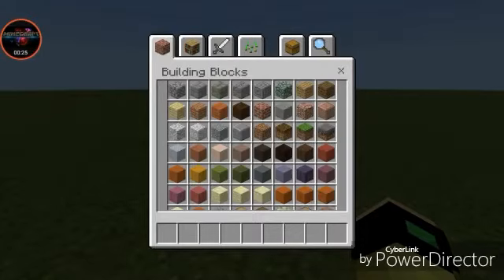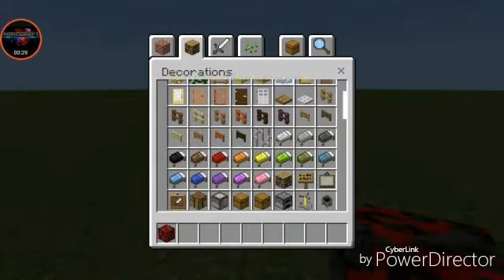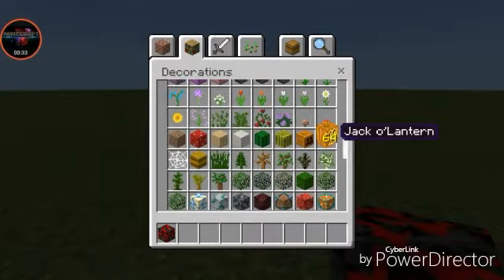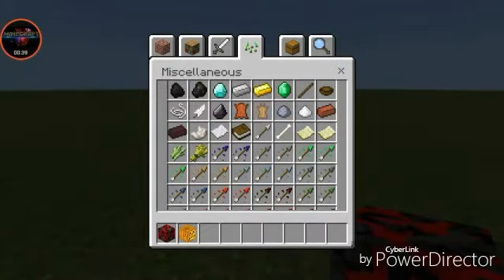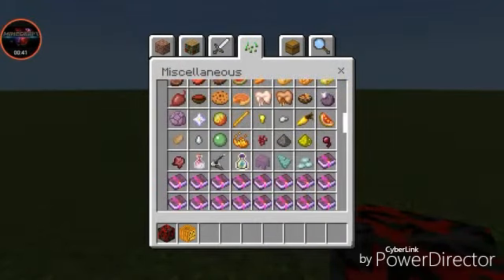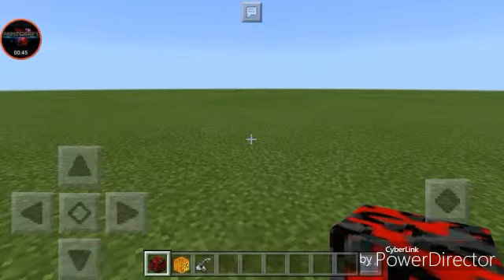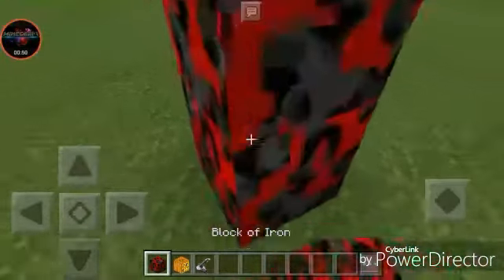Oke guys, kita langsung aja bikin robotnya. Ini block iron, dia diubah ya jadi warna merah-merah gini. Kemudian jack-o-lantern, kita lihat ada yang baru gak disini — takut ada yang baru. Jadi kita bisa... oh itu tadi. Ini apa — carrot and stick. Ini apa guys, kita bikin robotnya dulu.